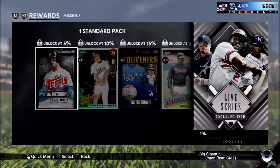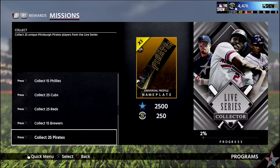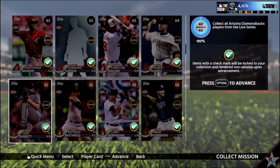Why I'm bringing you this today is I completed the Diamondbacks collection. I got the hat, the nameplate, and then of course I'm going to get the reward for completing that, which is 86 All-Star AJ Pollock.